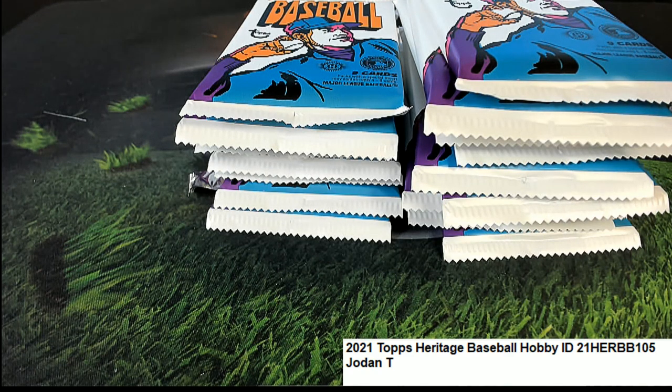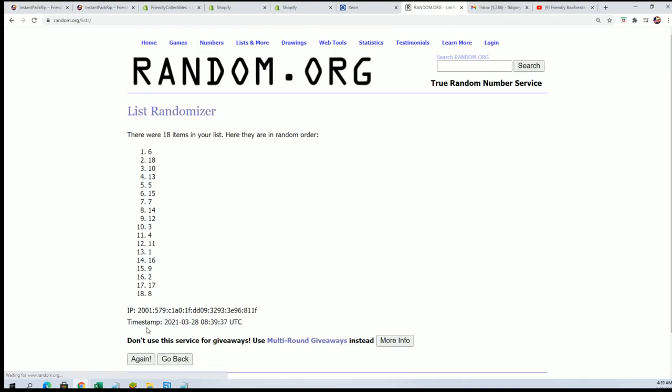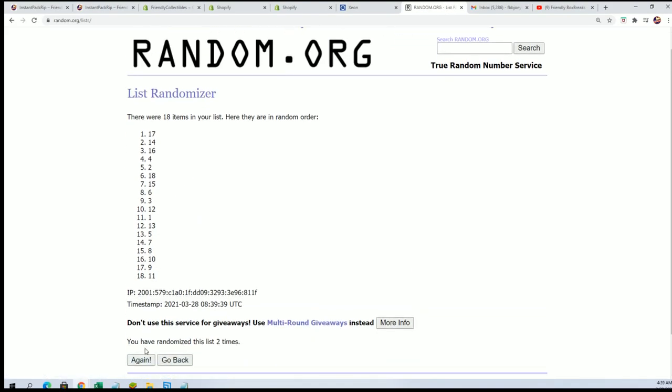All right, so Jordan obviously is not here to pick a pack number 1 through 18. We're going to put it through random.org, 7 times through, here we go. We got a random lucky pack for Jordan. 7 times, we'll use the top number after 7.